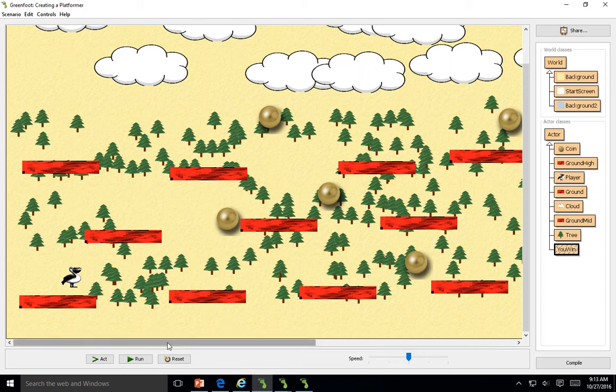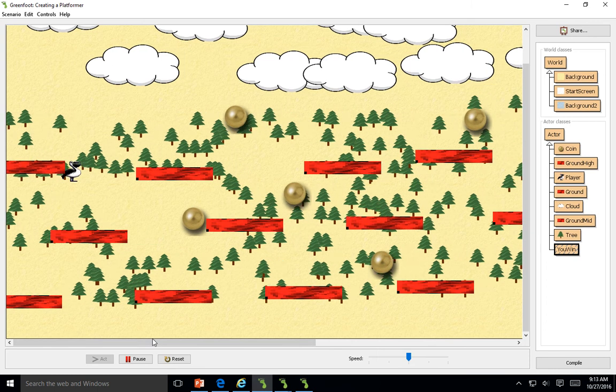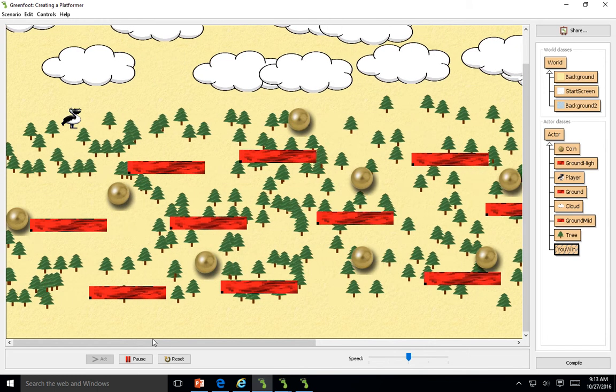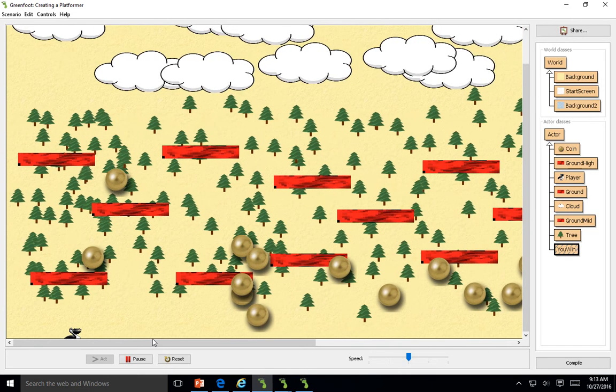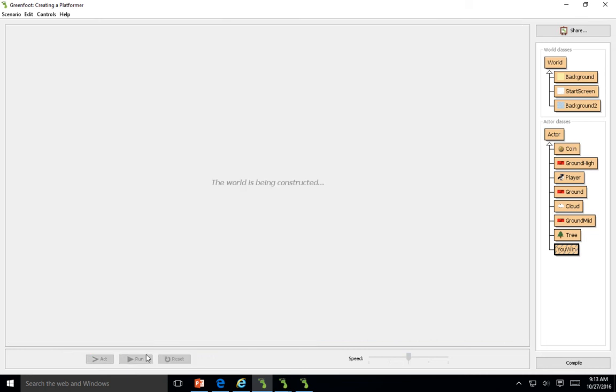All right, so we have our platform game. It scrolls behind us, we collect a certain amount of coins — I believe it's 10. Then I can usually fall through this. So if I collect 10 coins, the world stops. Let me actually do this for you guys, so you guys don't call me a cheater anymore.